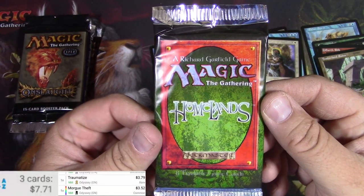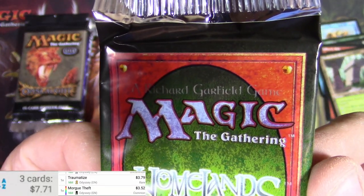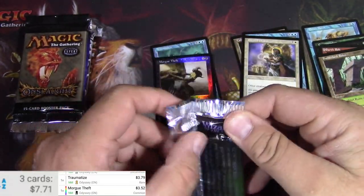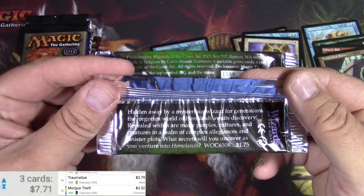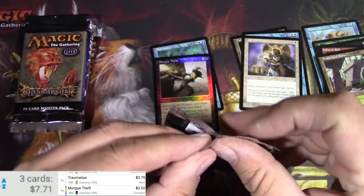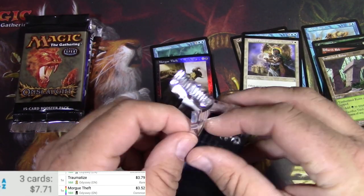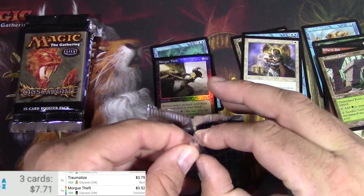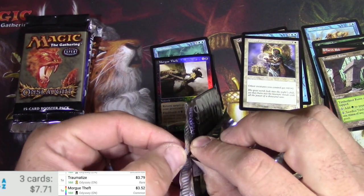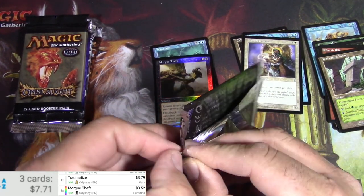Let's do this Homelands pack. This is a Richard Garfield game, if you didn't know that, by Deckmaster. You can read all that. It was a buck 75 back then. It's a lot more now — not an insane amount more. Well, kind of, yeah — for what it is.